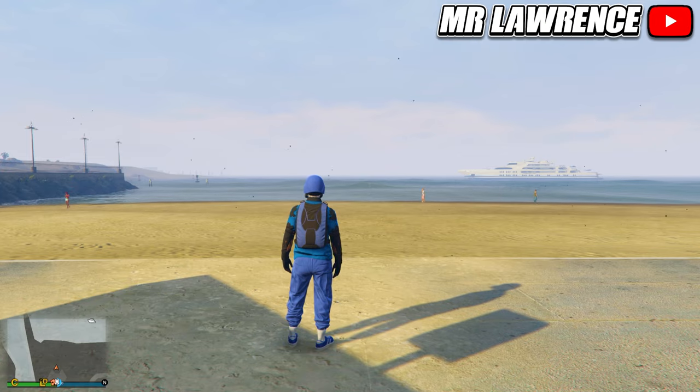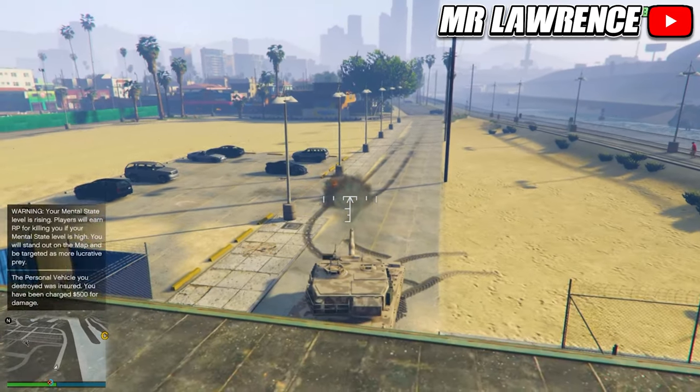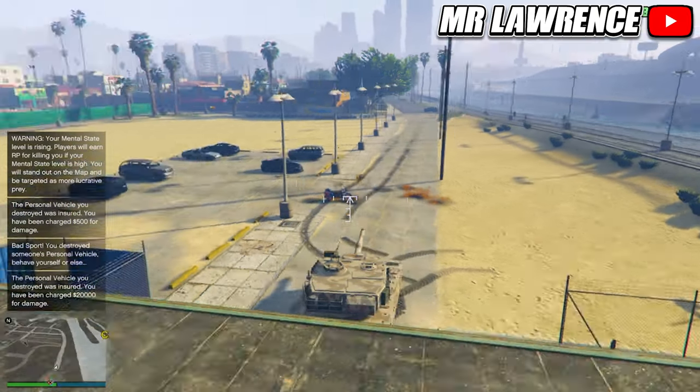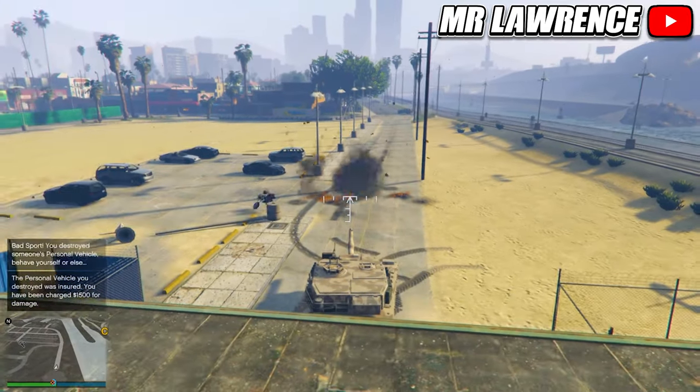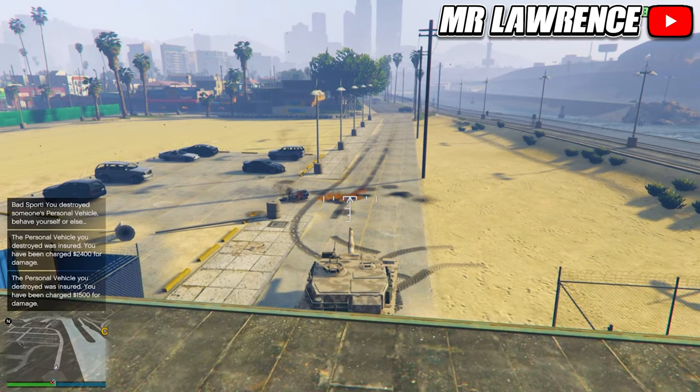Every time your friend requests a bike it will spawn on the other side where you are. All you have to do is destroy the bike with your tank. Keep doing this till you are in bad sport. If it's your first time getting into bad sport it will take about 40 to 50 bikes. If you aim right over here you won't even have to move your cannon.